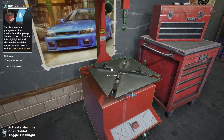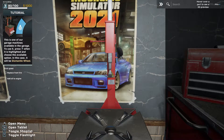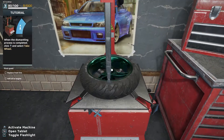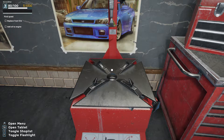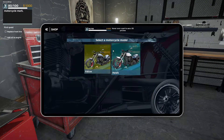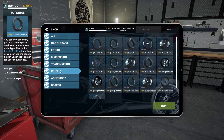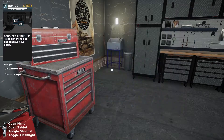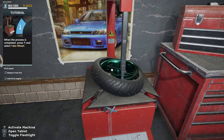I'm going to go over to this machine - the tire changer - and attach the tire. Okay, dismantle wheel. Take the wheel. Now we need to go to the shop. We're selecting the Hawk and we need a classic front tire.